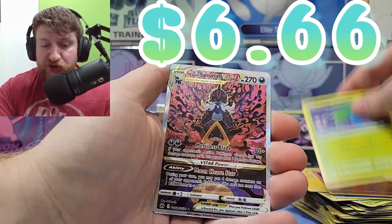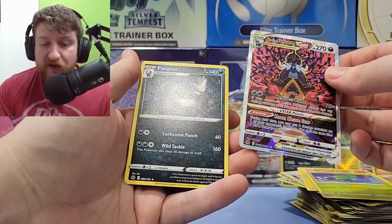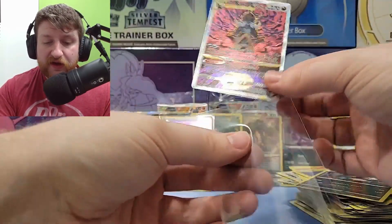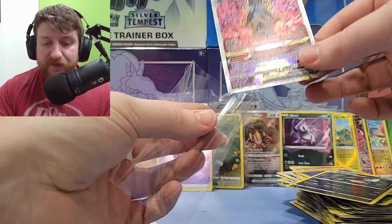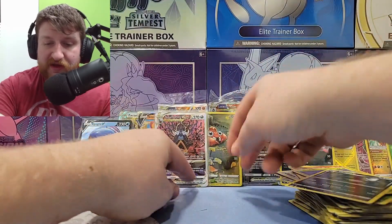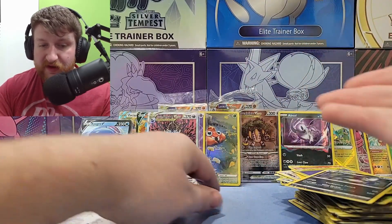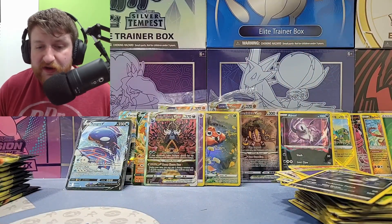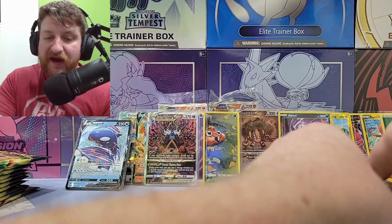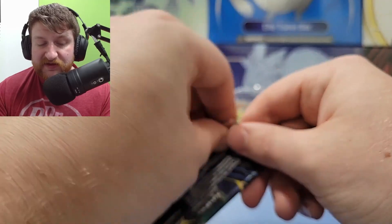Samurott V-star, Galarian — and Pangoro! These cards are so sick! Oh my goodness, why didn't they do these earlier? They're just so good, absolutely beautiful. Look at this — these cards are just so sick. That's an alternate art Galarian — V-star, it's just so good. And now we're done with our first 10 packs! Oh my goodness, that's crazy.